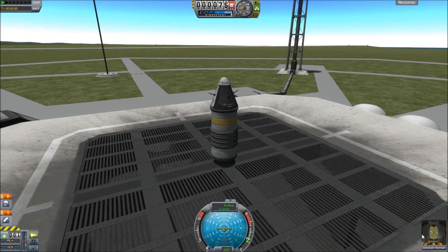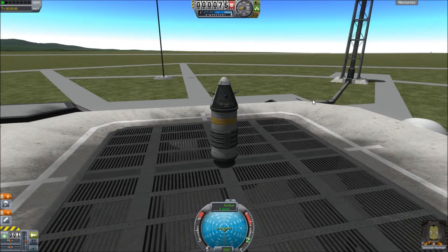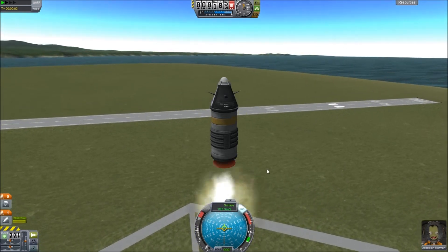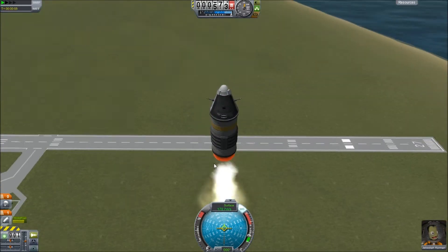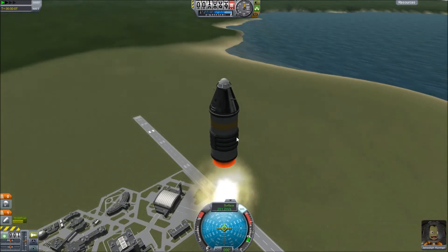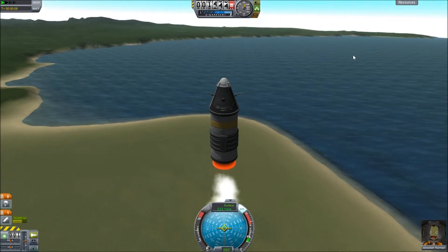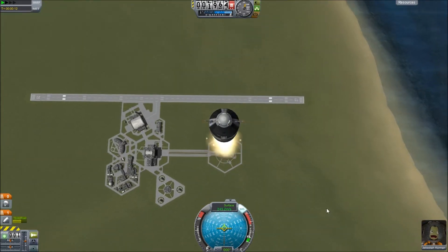We're on the launch pad. We've got Jebediah Kerman of course. Let's just go — activate this booster. I don't know why I tried to throttle up; it's not like this has a throttle. You set it off and it goes and there's nothing you can do to stop it. And somehow these things are actually used by NASA — crazy people. So we're just going to shoot off into the sky, because that's totally safe.